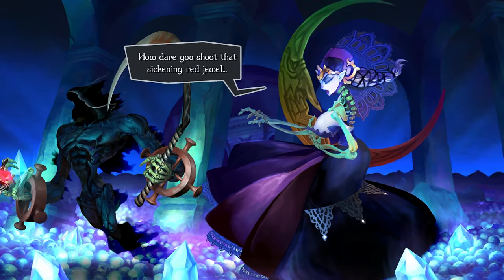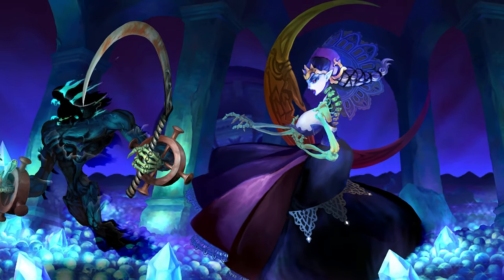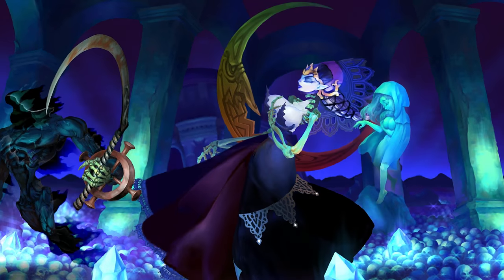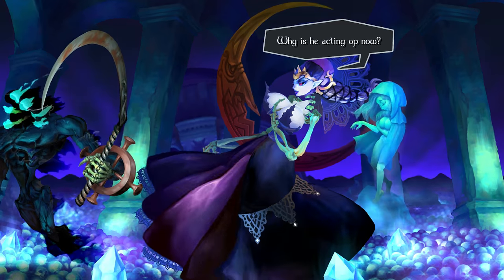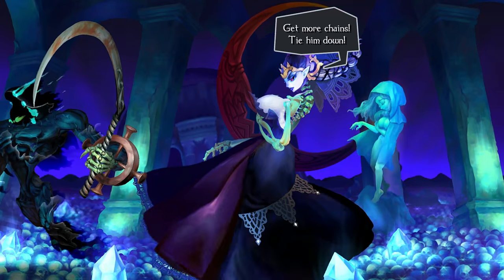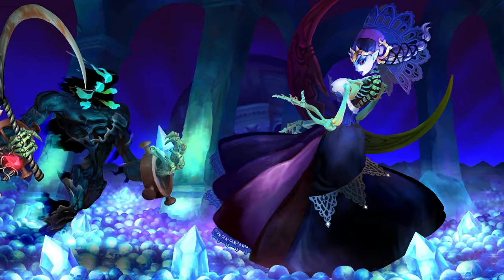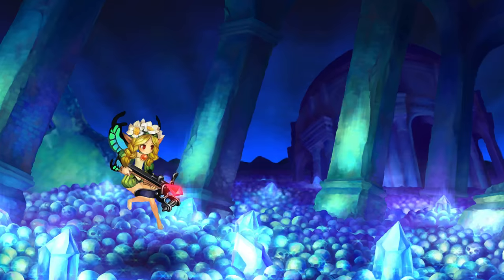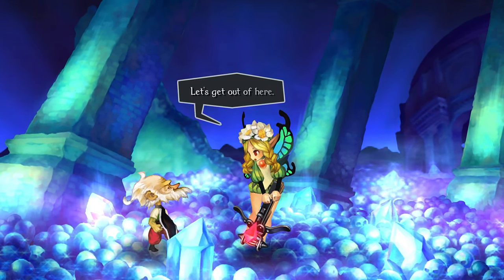How dare you shoot that sickening red jewel! What is happening? King Galen is upset. Why is he acting up now? Get more chains, tie him down. Come higher. Don't waste your time on that one. I don't know what just happened, but I think we're safe. Let's get out of here.